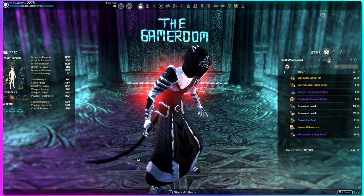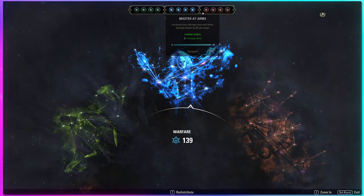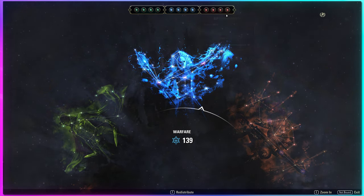CP is very straightforward. In the blue tree we have Focus Mending, Wrathful Strikes, Deadly Aim, and Master at Arms. In the red tree: Boundless Vitality, Fortified, Rejuvenation, and then either Siphoning Spells for more sustain or Bastion for more shielding.